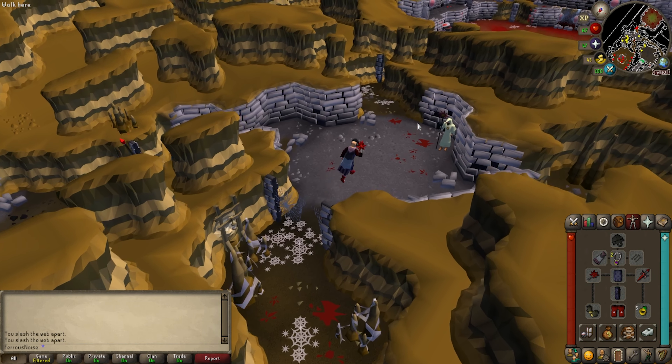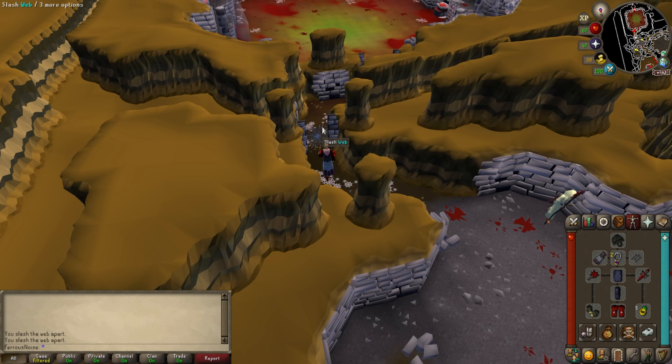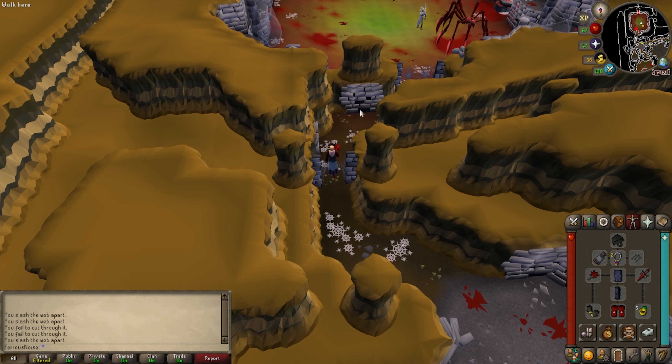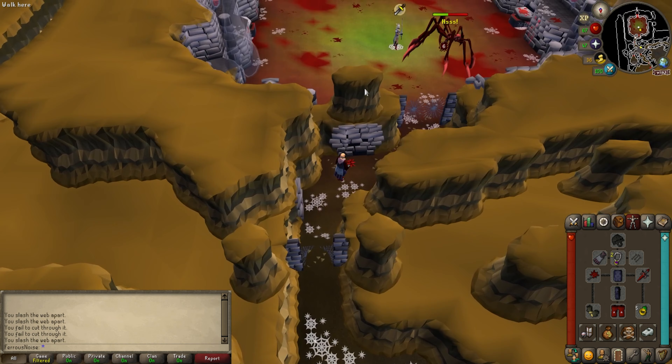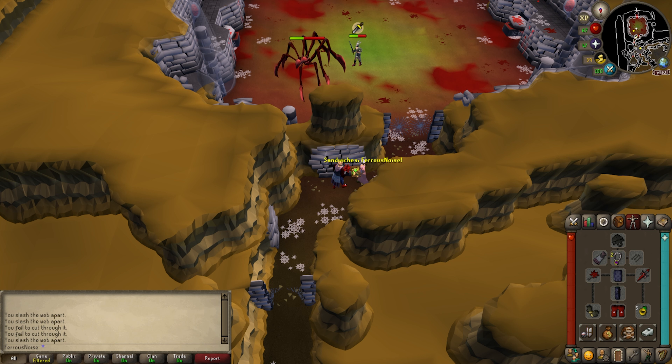Since we're doing slayer and boosting slayer points, it's not a surprise that Turiel eventually gave me a spider task, and I can't think of a better time to try out Serachness than during a spider slayer task. The extra damage and accuracy from the black mask should help significantly. This lovely lady is weak to crush, so I brought a dragon mace as my primary weapon — I'll also use it as a spec weapon. Sandwich lady? No thanks, my inventory's full.